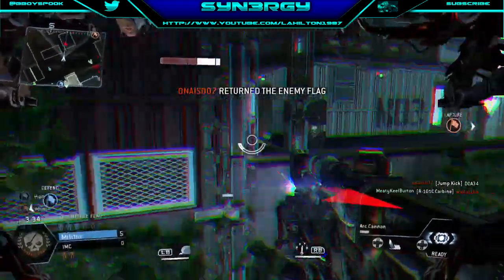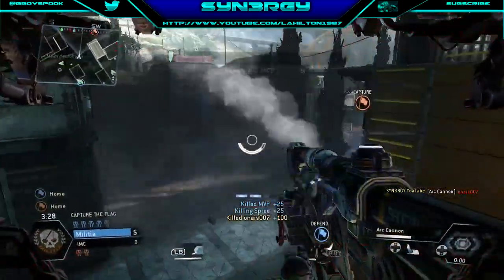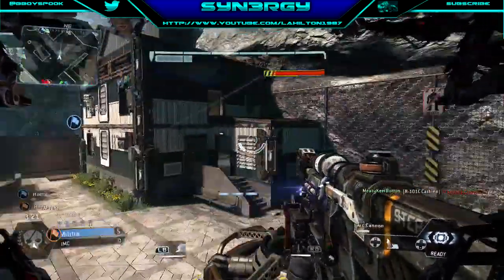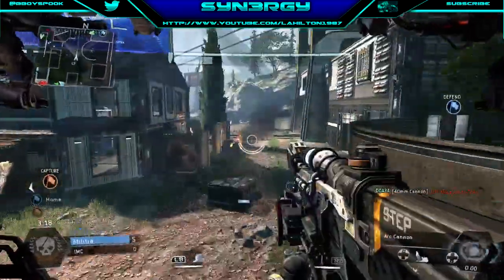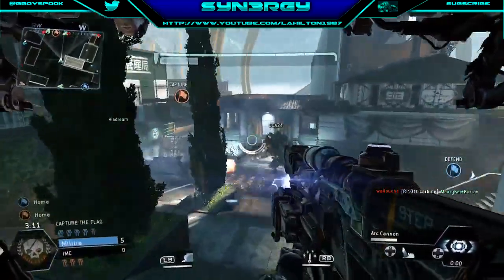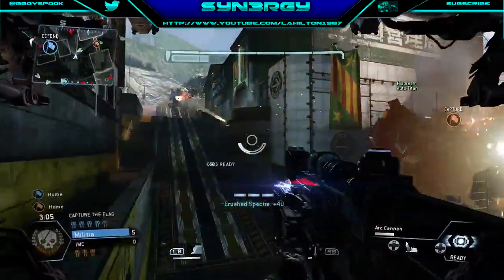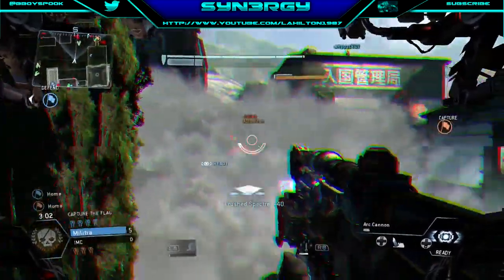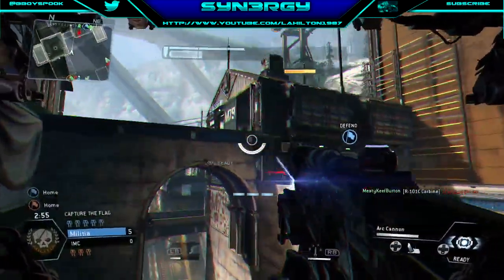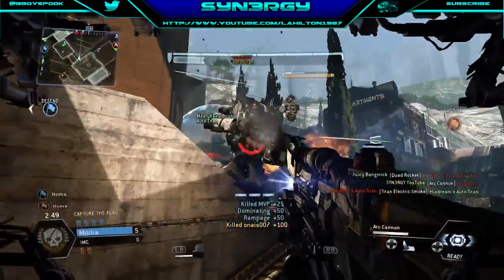Now this is where we started lagging out, as you can see on screen — that actually happened in-game guys, so don't worry, it's not your TVs or anything like that. Seen me pick up a crush kill a second ago while Meaty is taking an RC carbine kill and DOA is picking up a 40mm cannon kill on the auto Titan. Higher Dreams was trying to go in for the flag — he'll kill me for that one. And there we go, I just take out an art cannon kill on Onase.